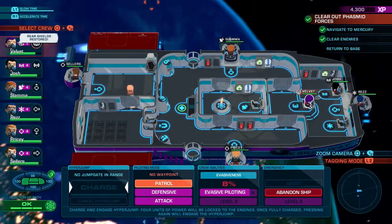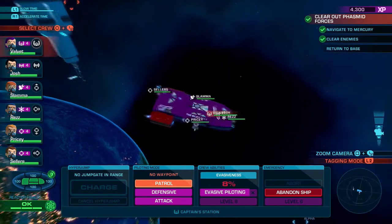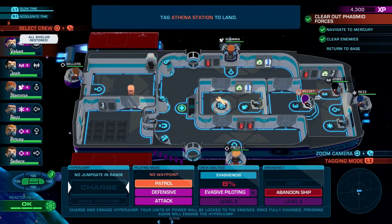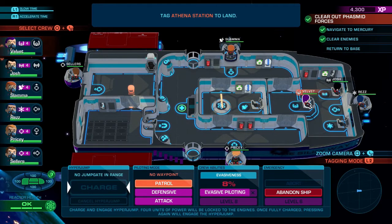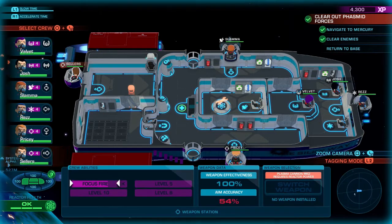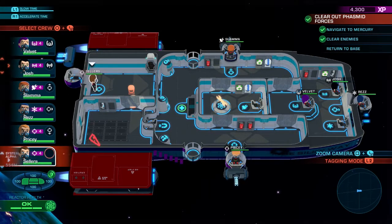You want to keep your pilot and your communications officer so you can still target the hangar and fly there as needed. So you're going to get rid of both of your weapons officers, your engineer, and your security officer. Apologies to those four who are about to sacrifice themselves for this trophy. One by one, you're just going to select them and put them on one of the outside engines on the ship, which is going to cause them to suffocate and die.